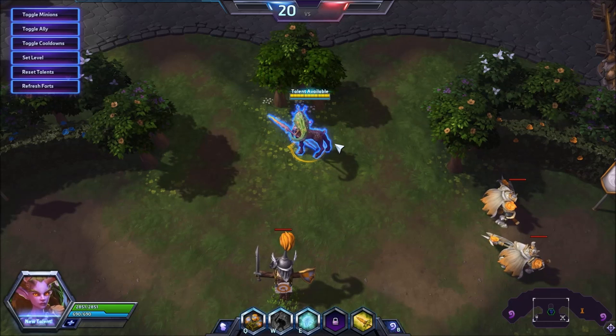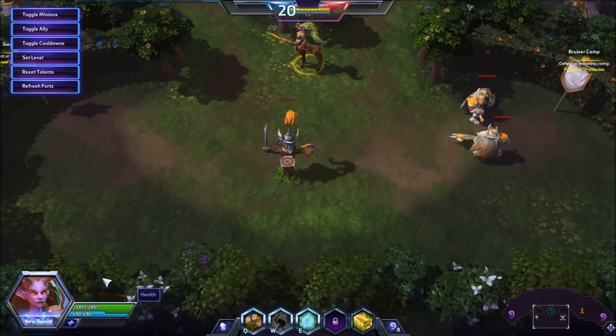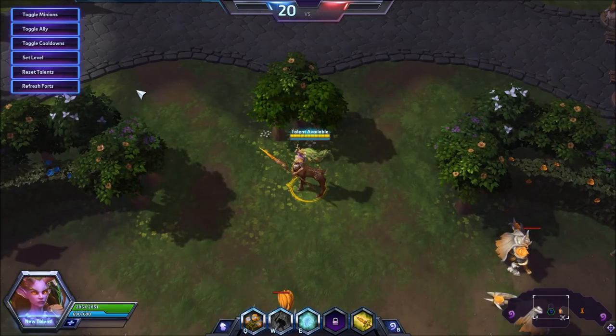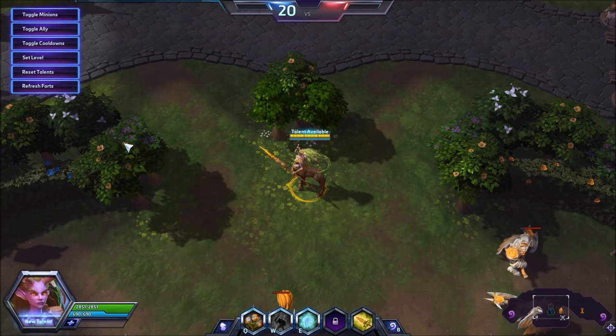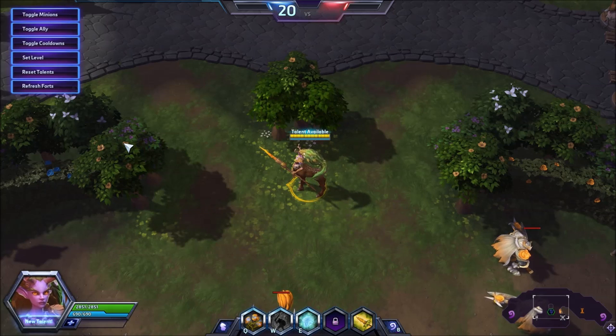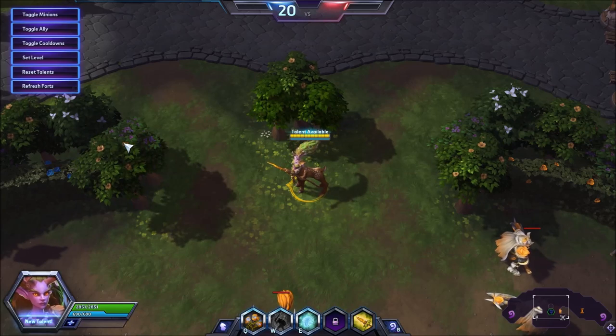You need to be aware of where your team is and use your abilities to stay with your team so you're not out of position. More so than Rayna and definitely more so than Valla and Falstad, because they can get out of bad spots — Lunara cannot. To that effect, you need to be aware of her HP. She has incredibly low HP — 2851 at level 20 — she will die so quickly. She has less health than other assassins and has no escape. She's really, really easy to kill. Be very aware of this when going into a teamfight or scrimmage.